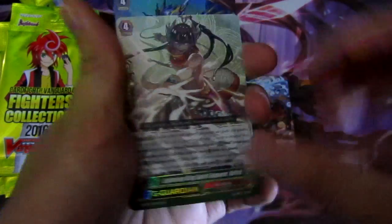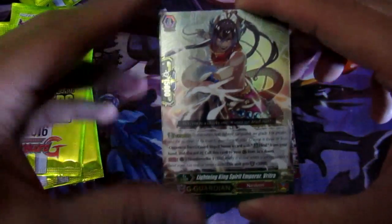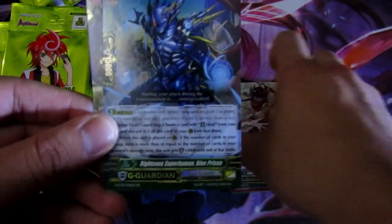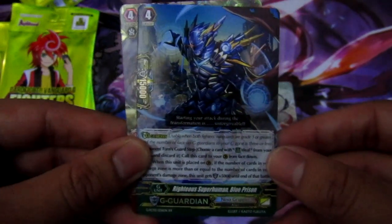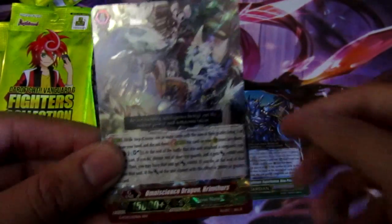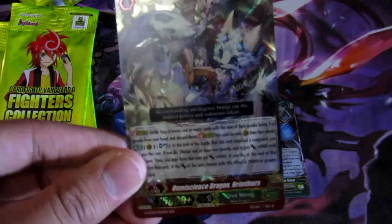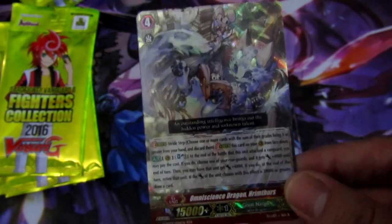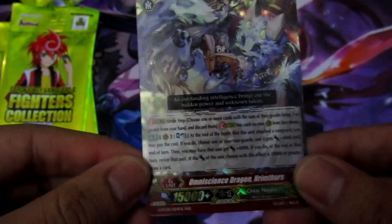Next we have the Narakami G Guardian Lightning King Spirit Emperor Vitra, the Righteous Superhuman Blue Prison — pretty cool, weird mechanic for Nova Grappler — and the Great Nature Stride Omniscience Dragon Hermethers. This card's gonna be really good for Great Nature.